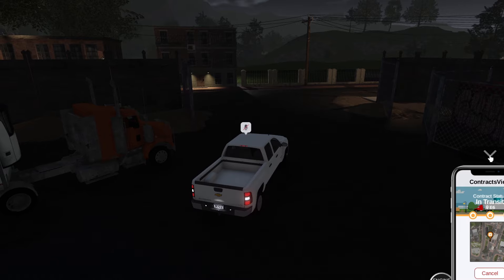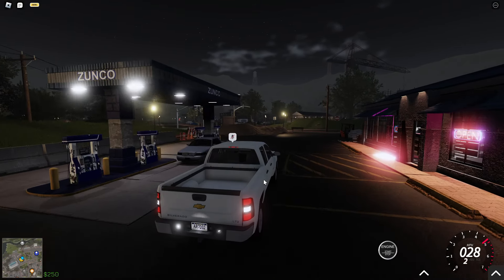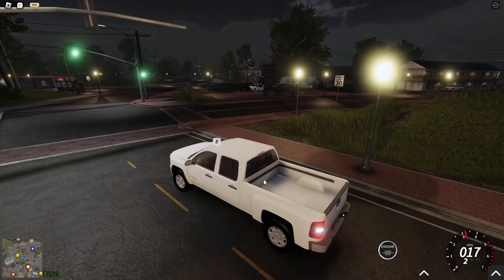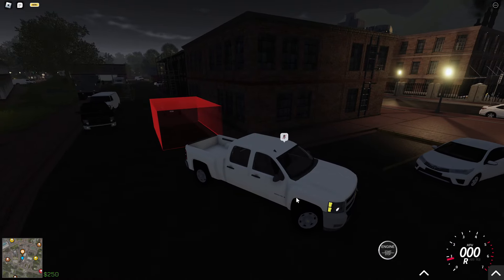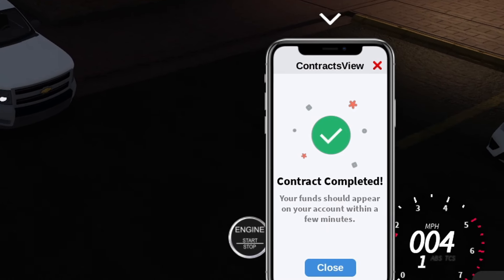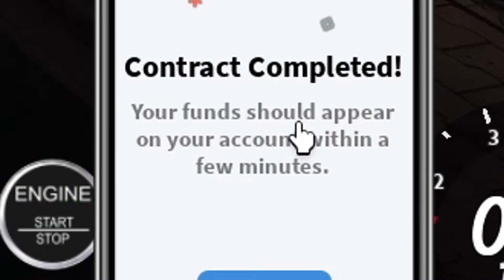We're in transit now. We need to check where we deliver — it seems to be over at F7. We'll drive over there and deliver the goods. Once we get there and deliver, that went really quickly — the contract is finished.